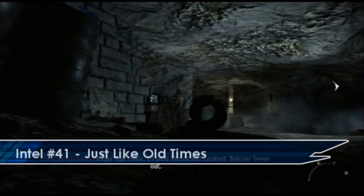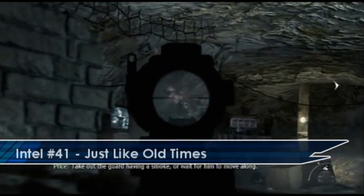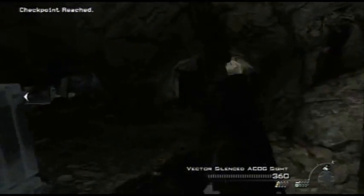On the next mission when you enter your first cave you have to go over on the left with Price and lay down. If you take out the guard and then run over to the right hand side instead of going left with him, then you'll find the Intel laid on a crate.